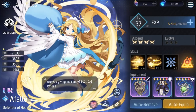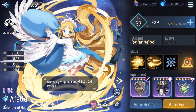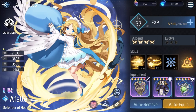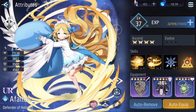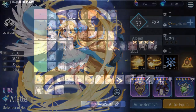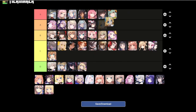Next unit is Afallen — my first UR unit. Love the sleepy energy. I think I relate to her the most. I would say B, maybe A.